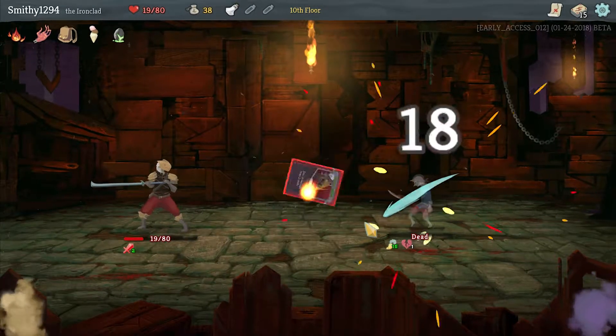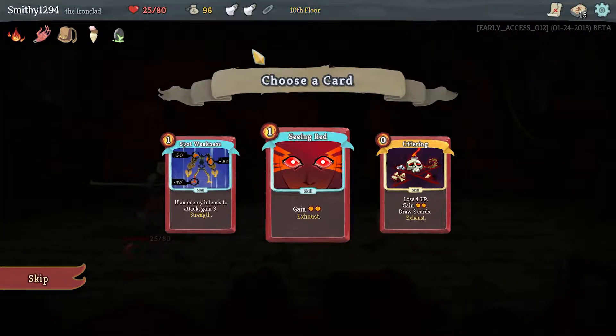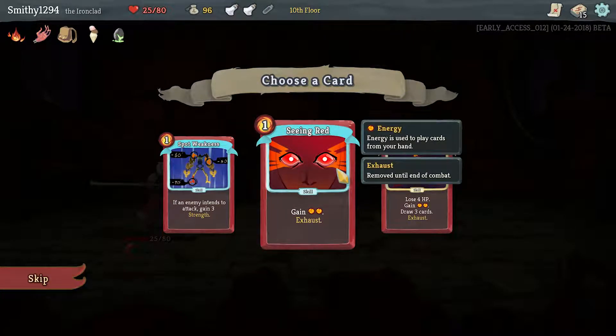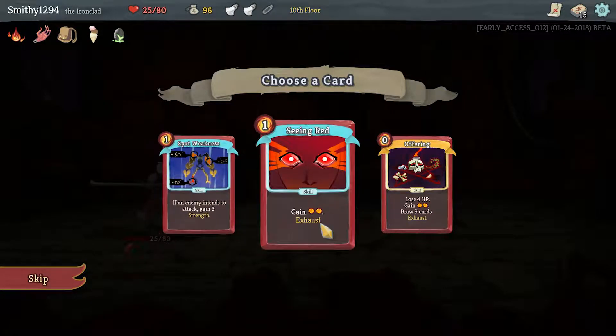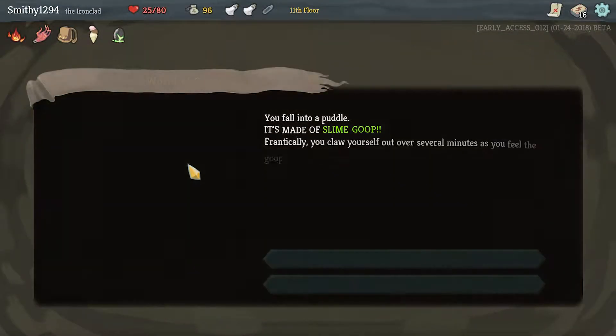Let's just kill him, get all our money back — we healed as well. Another regen potion is really nice. Seeing Red is so good. Spot Weakness too. Let's go for strength — we've got some other strength synergies going on at the moment.